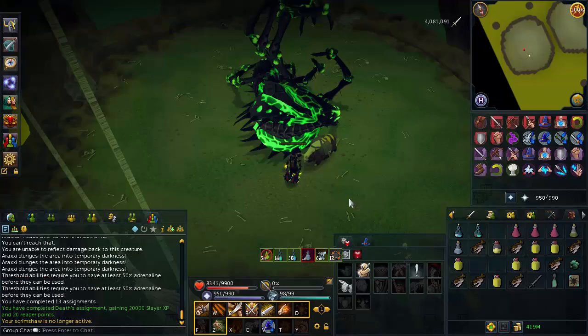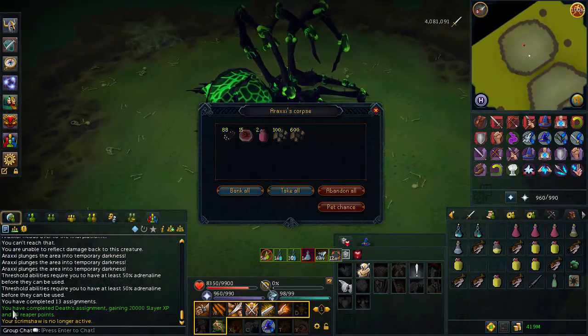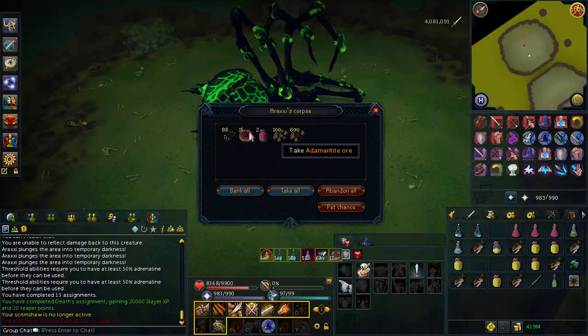I just completed my death assignment and I'll go grab a new one. It was I believe four araxxi — I got 20k slayer XP and 20 reaper points for completing that, so definitely a very rewarding task in terms of reaper points. I might be pretty close to my first hydrix, but unfortunately no amazing loot this task — pretty much just the standard fare of drops, mostly average drops that'll pay for the supplies.